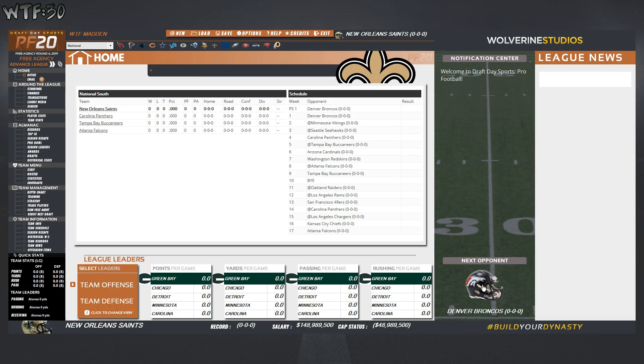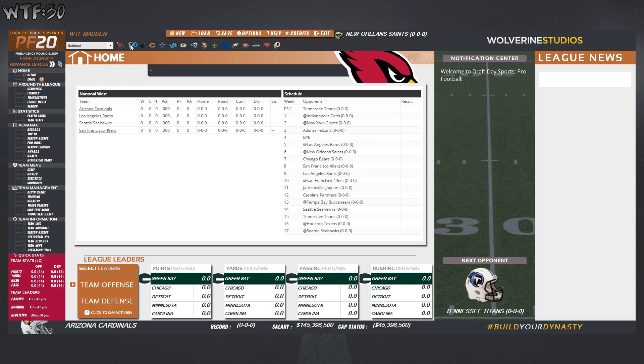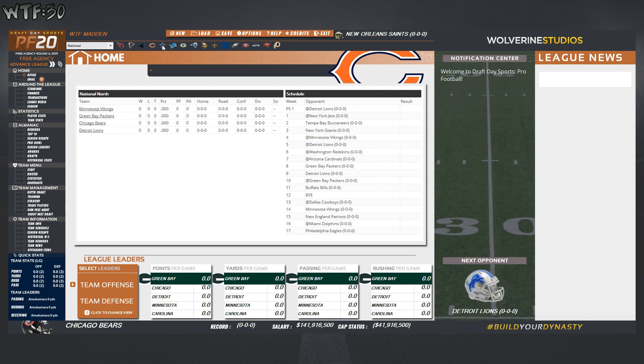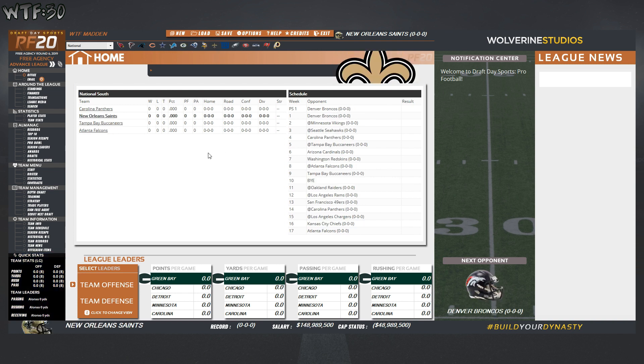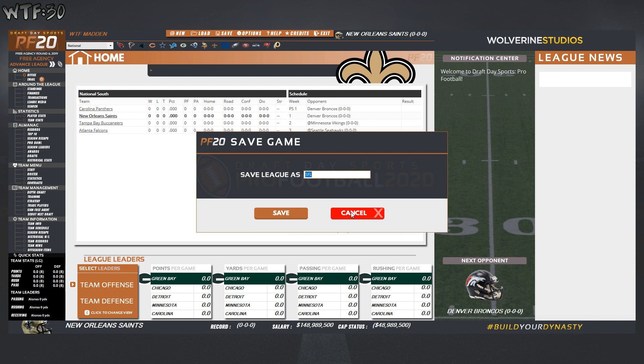The game normally has default names — instead of the New Orleans Saints it's like the 'New Orleans Foxes.' I downloaded a mod you just install that puts all the correct team names and logos in. The Cardinals — yeah, there we go. The Dallas Cowgirls. Let's go to our Saints now.